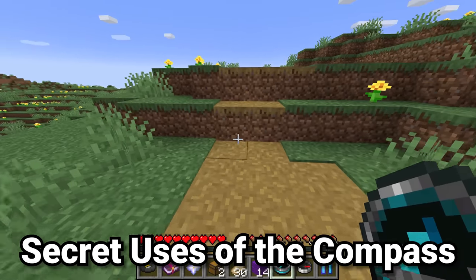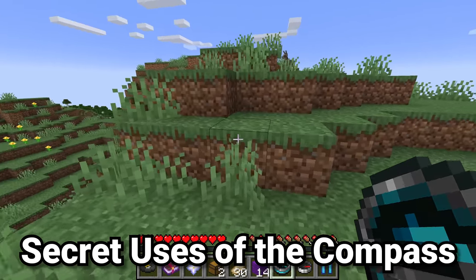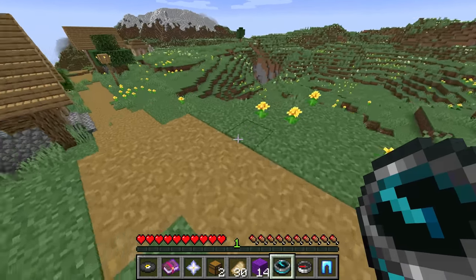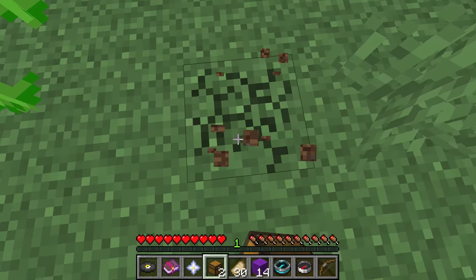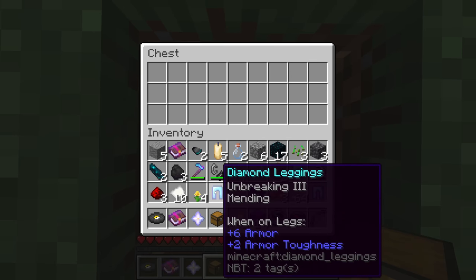Those are the standard uses of the recovery compass. However, there are some secret uses that make it a much more worthwhile item than just simply a compass that points to the last place you died. The first secret use is like a personal buried treasure.